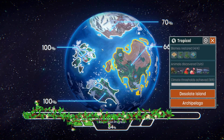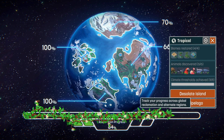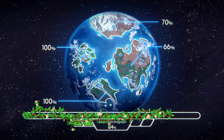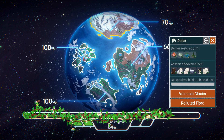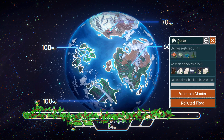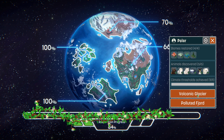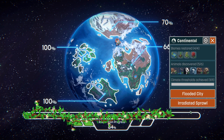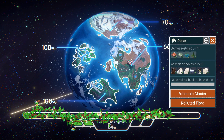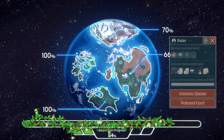Welcome back, Anglers Fall here, and we're back with more Terra Nil. We're at 84 percent of the planet restored — it's looking gorgeous so far. We have two regions to finish off: up at the top the polar area we're at 70 percent after doing the volcanic glacier, and we've got the polluted fjord and the irradiated sprawl to do. Let's start up here in the polar region and get the polluted fjord underway.